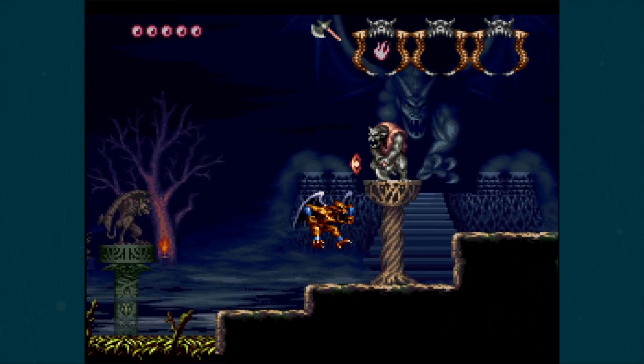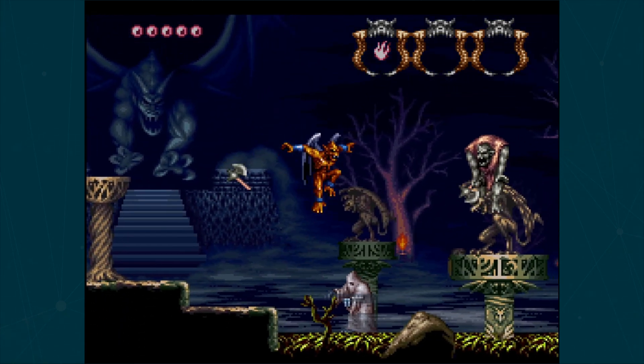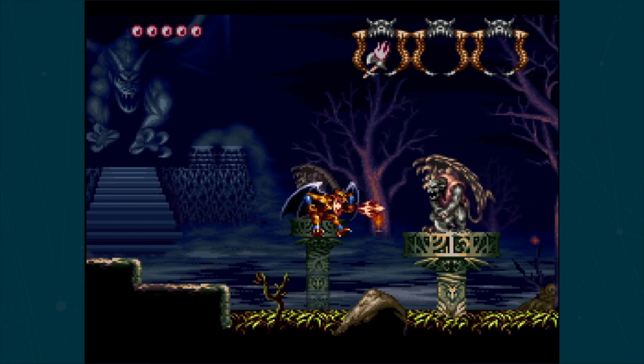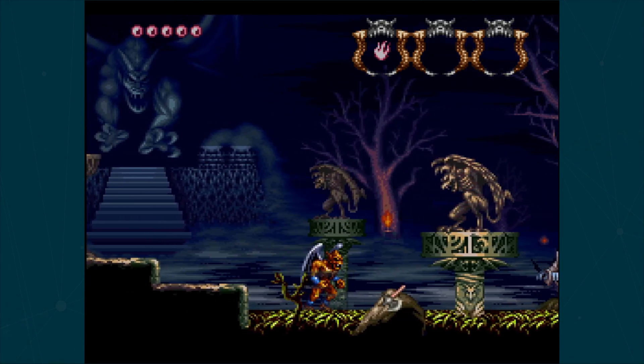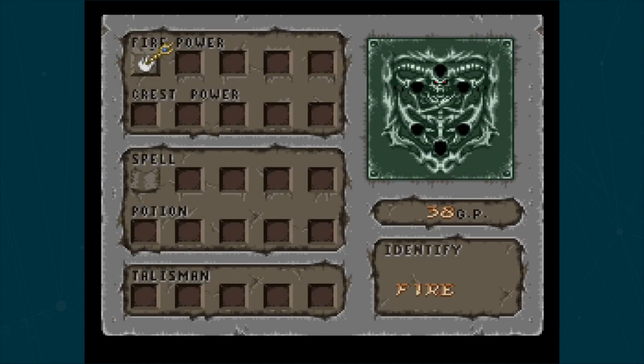We found a parchment behind that statue. If you hit start to go to the menu, you can see there's a lot of things to collect: five different fire powers, five different crest powers, some spells, and a vellum you can etch a spell onto — you get to pick your spells later. You also get five potions and five talismans. Over on the right you can see how many crests you've collected, and underneath that you have your gold points for currency.